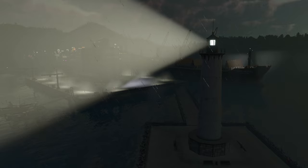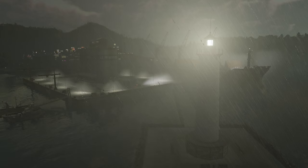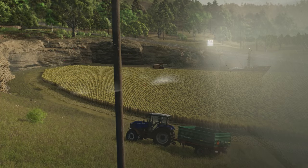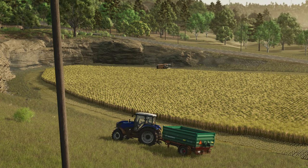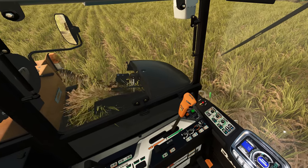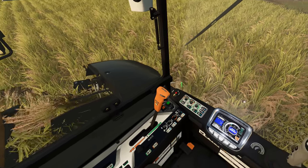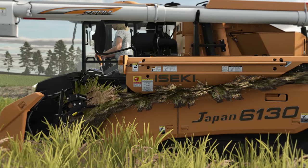I know I said I was done with fog, but you've got to admit that looks nice. And while we've seen the rice harvester in previous videos, this is our first good look at the inside cab, as well as some nice close-ups of the animations of the rice coming through the harvester along the side.